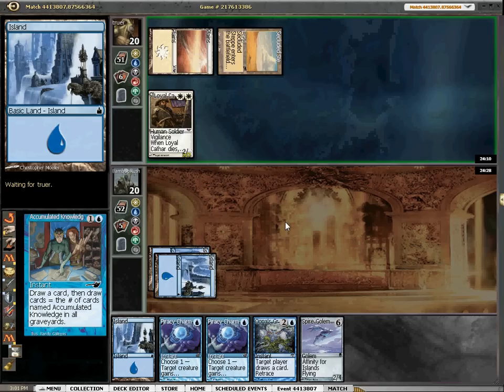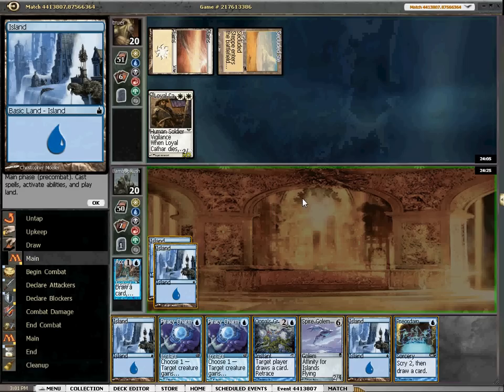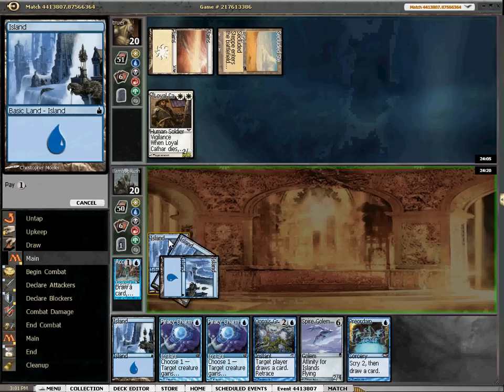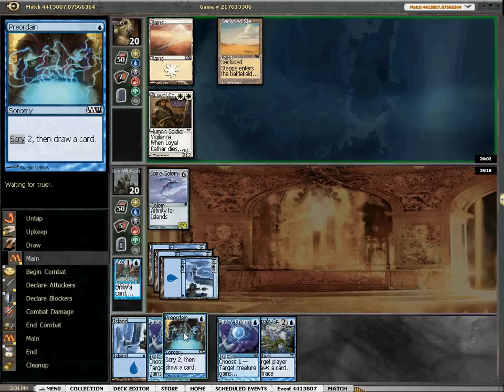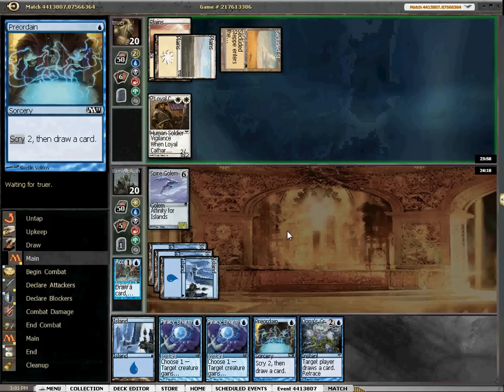If he has removal for it, then we're kind of hurting. Hopefully this Spire Golem will stop him in his tracks. We do have a Preordain, but I'm going to go ahead and lay down the Golem here. If he attacks I'm going to block. He may have a Guardian's Pledge if he plays a land. Otherwise we're going to make the trade, even if he does have a Bone Splitter.